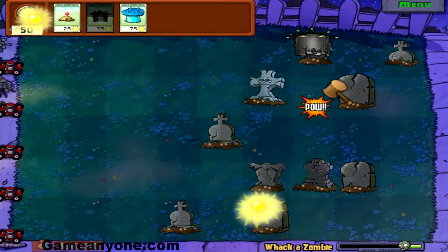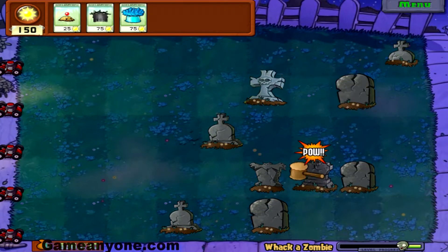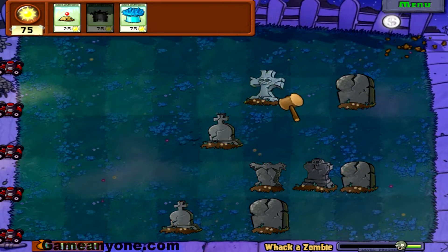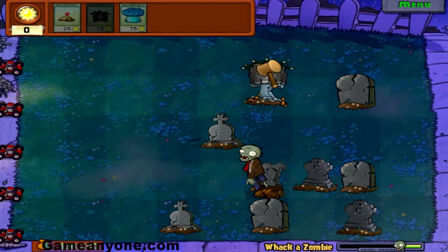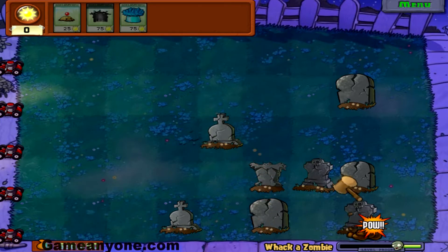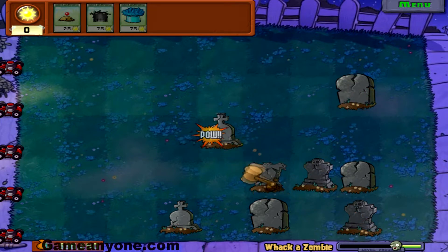Unfortunately you guys don't get to hear that. What I do recommend is getting the graves and trying to get them all in one area, or all in one lane. My goal here is to try and move all the graves down to the bottom, so it makes it easier when you're right next to the zombies and you don't have to move the mouse — you just have to tap it really quickly.